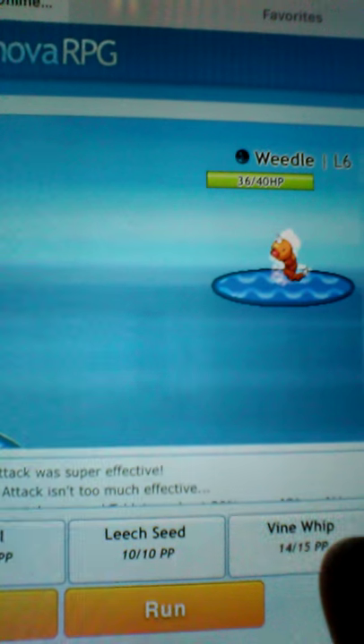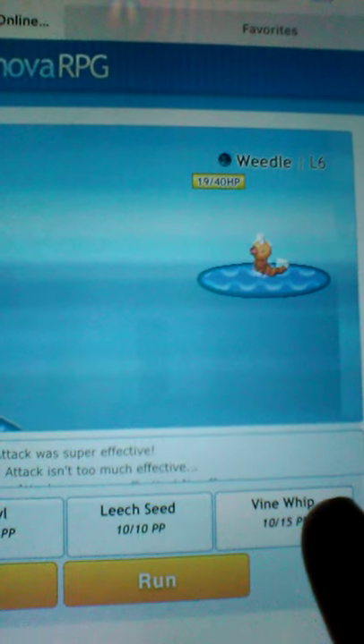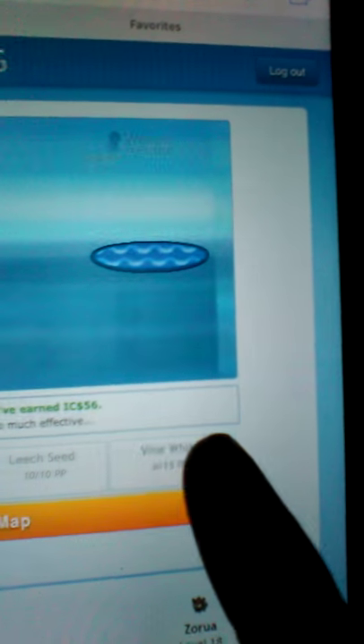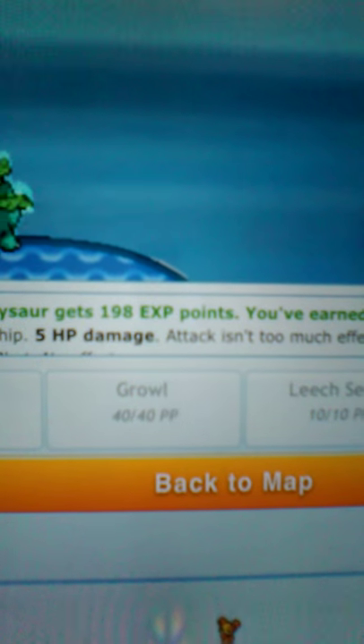Then you have to pick one of these. I go tail whip — see, it does damage. And see, it takes damage too. Oh, see, I got 198 XP points for my Pokemon and I got 56 coins.